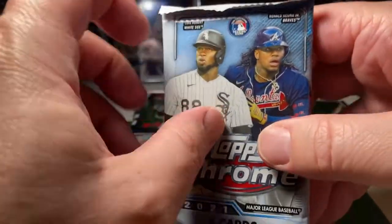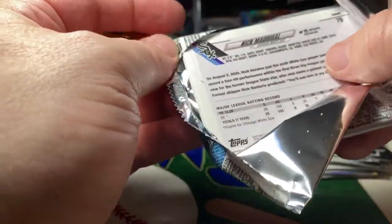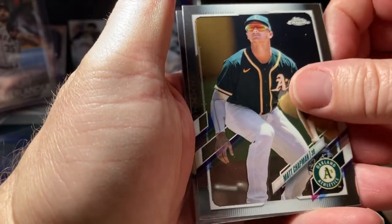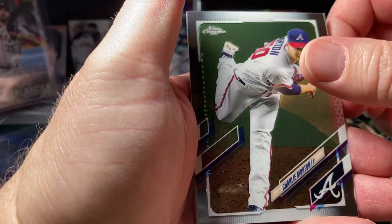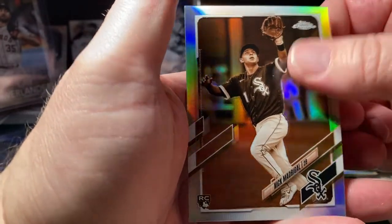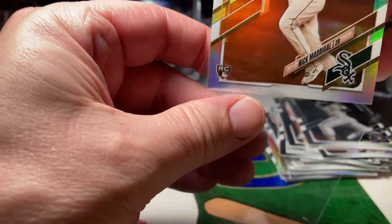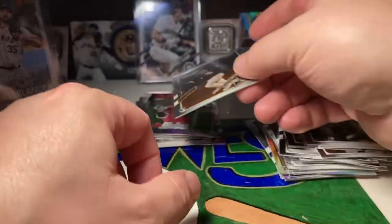Last pack. Got a Matt Chapman. Charlie Morton. Ryan Braun Refractor and a Nick Madrigal Sepia Refractor to end it. Alright you guys, thanks for tuning in and catch you on the next one.